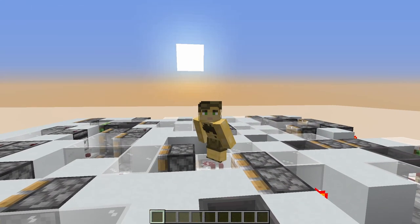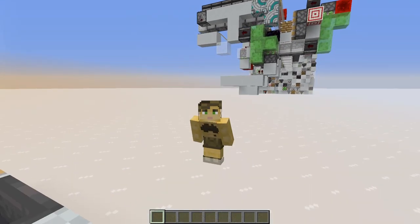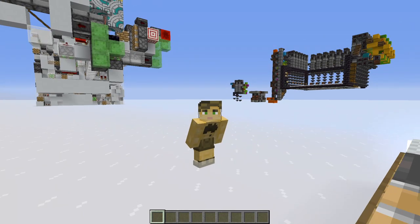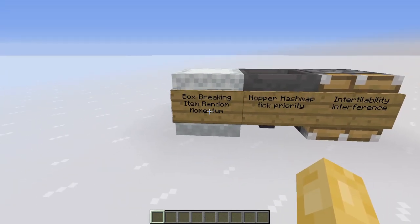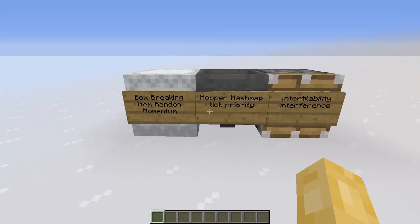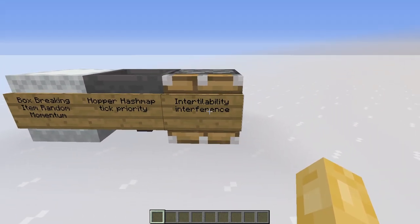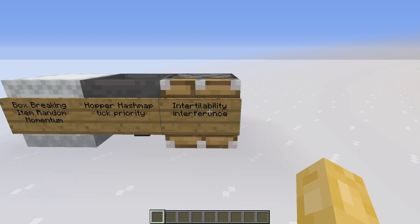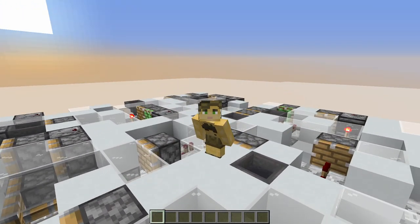Listen up, because you're about to get some top secret professional help. In my experience, there are three main areas which can cause confusion and frustration in storage tech: the random momentum from items as a shulker box gets broken, the hopper hash mark tick priority, and intertileable interference. Let's take a look at some specific examples where these can affect our contraptions.